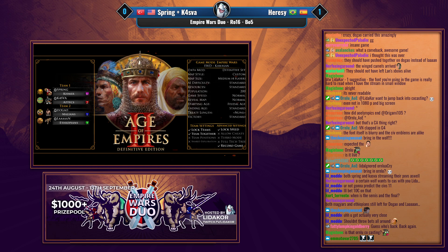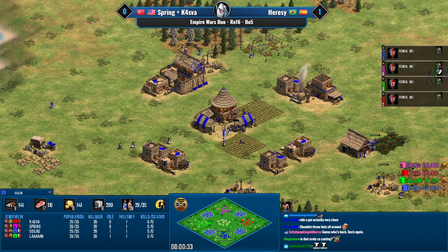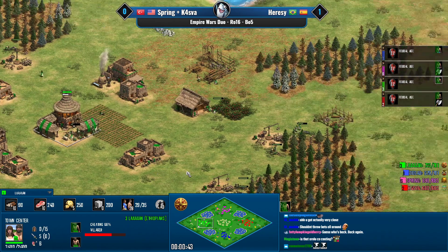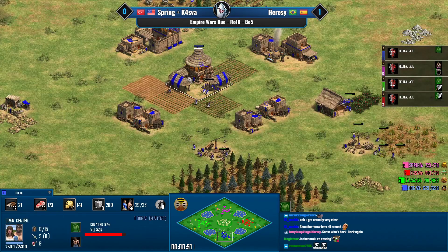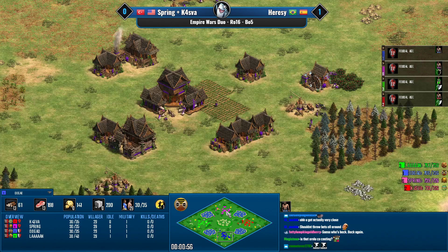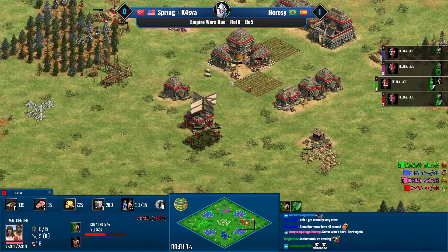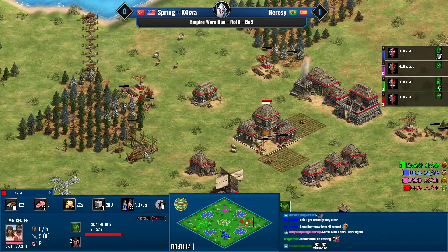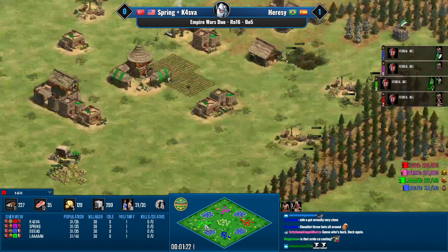There's still a decent chance for Spring and Kasva to make this competitive. Game number two is up — welcome to game number two in the best of five. Spring and Kasva vs Dogao and Lan, Empire Wars Duo round of 16s, first home map for Spring and Kasva which is Kawasan. Lan is playing Ethiopians in green, Dogao is playing Malians in blue, Spring is Khmer in purple, and Kasva is Aztecs in red.